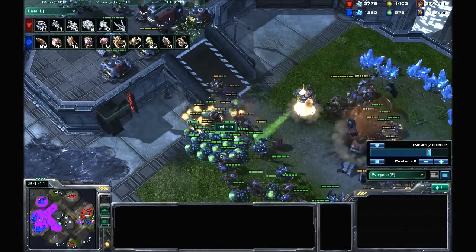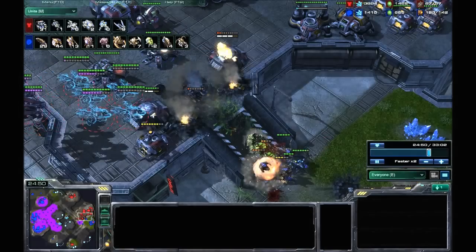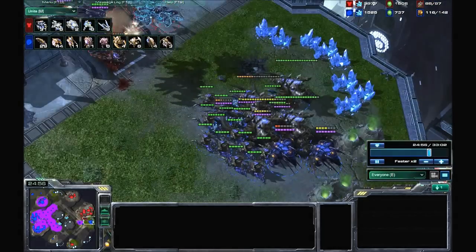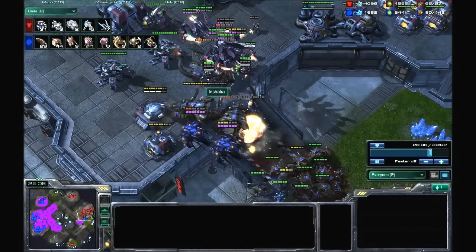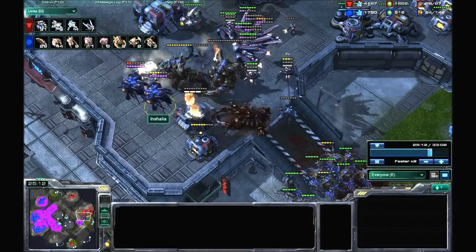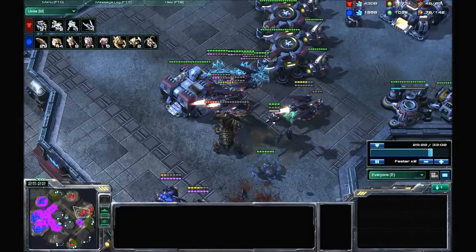My Banelings — I kind of mess this up, but I do manage to break his wall down, which is what I was aiming for. I also managed to burn down one of his bunkers. Then a Seeker Missile hits — that did a ton of damage to my army. Unfortunately, it did a bit more damage to his army than he would have liked. I think if that Seeker Missile had been better placed, he would have beaten me back here, but unfortunately it wasn't.